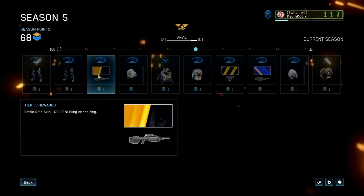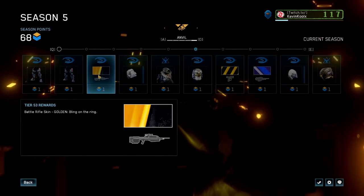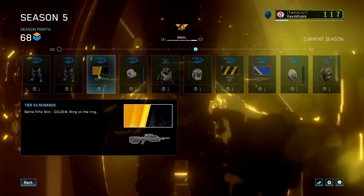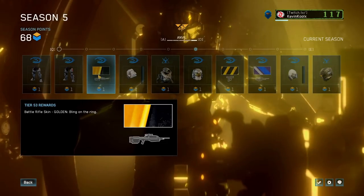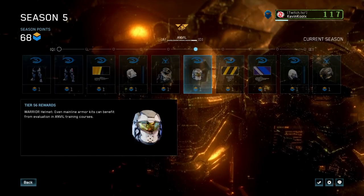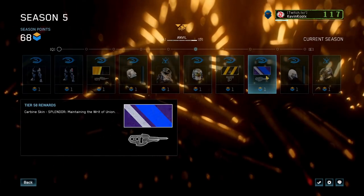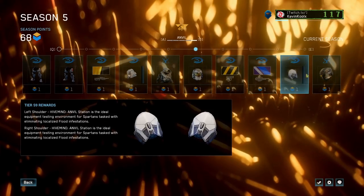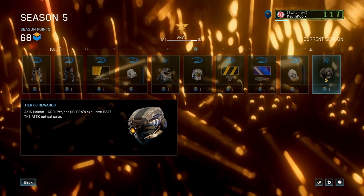A lot of you are wondering — level 53 is where you unlock your gold battle rifle. I know a lot of people have been asking where's my gold battle rifle, well there it is at tier 53. There's another Halo Reach chest piece at 55, and the splendor skin for the carbine at level 58, which I'm really looking forward to, and then we have the GRD Akis helmet.